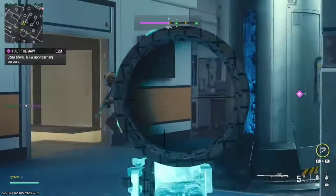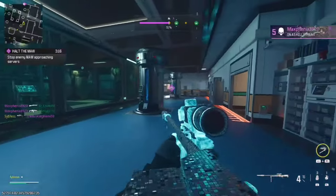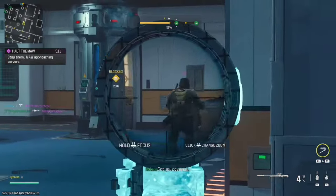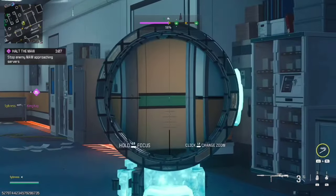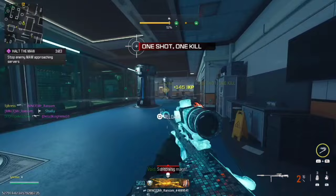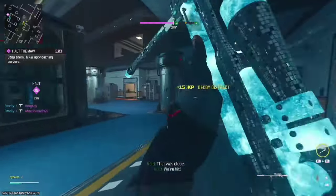Moving on to the F-Tap Locust — now this is another solid scope. The ring on the outside is a little thick and brings it down a little, but it's still good. The crosshairs are not too thick — this is exactly what you want for a sniper scope. We're giving it a 6 out of 10. You've got the depth lines too — I'm not a big fan, but they're there if you like them.